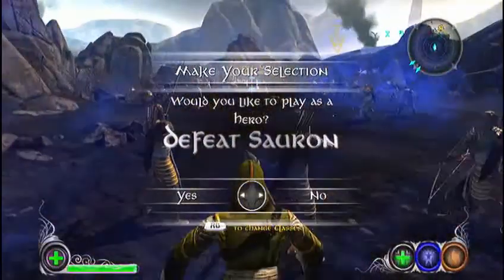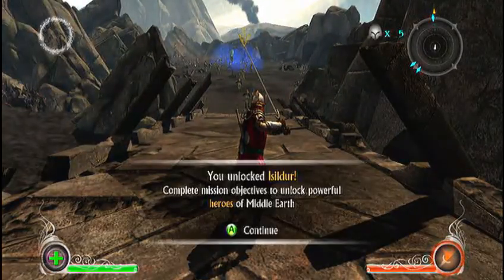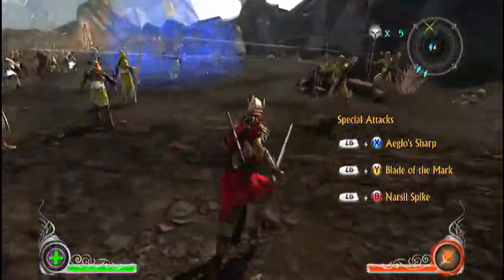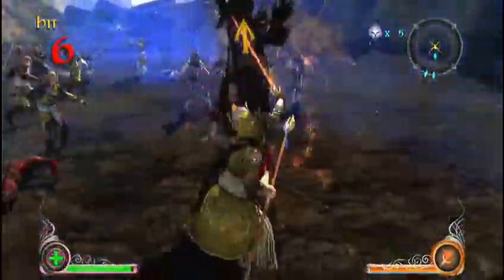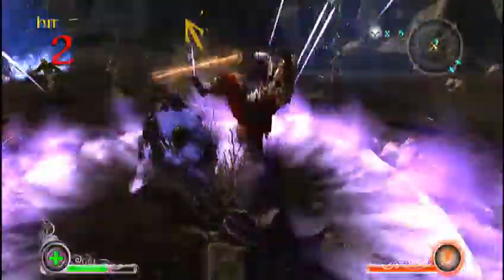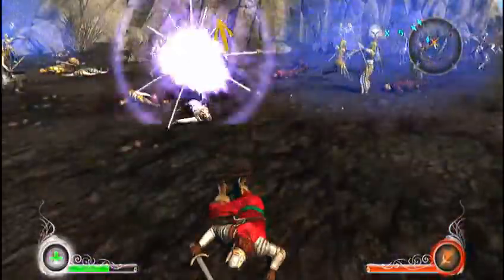Now, when this comes up it asks you if you want to play as a hero. It shows the d-pad — if you want to play, just hit the left part, don't hit the right. Don't ask me how to pronounce that name because I have no clue. I'm gonna go kill Sauron now. I think as soon as he sees you he goes straight for you, of course. That's a powerful blast range.